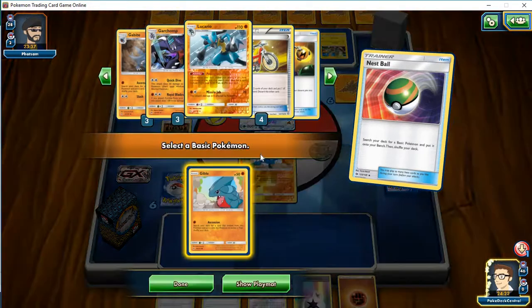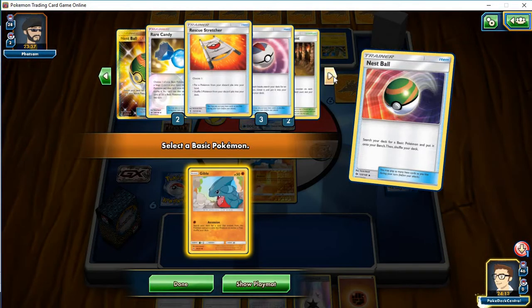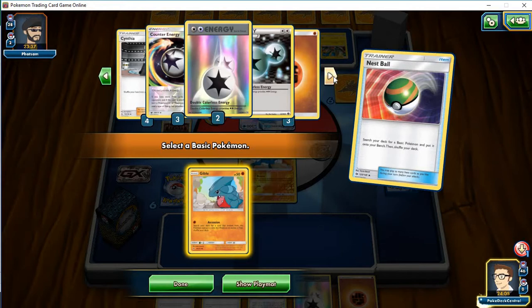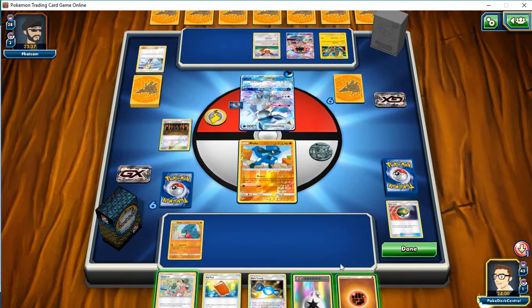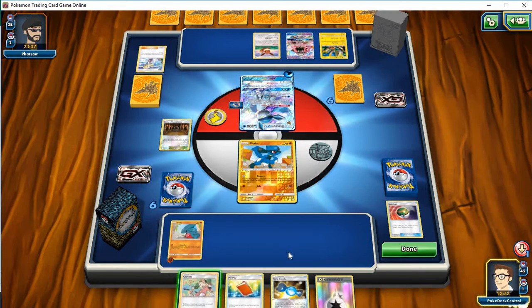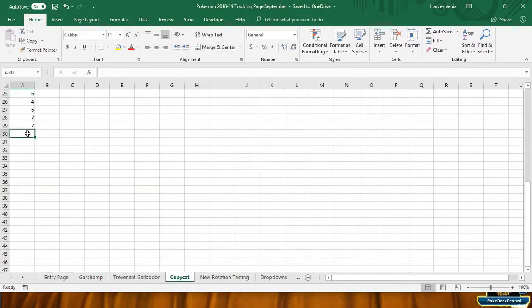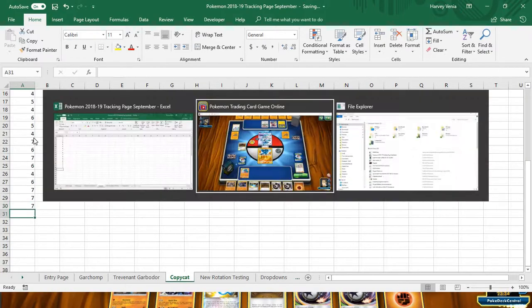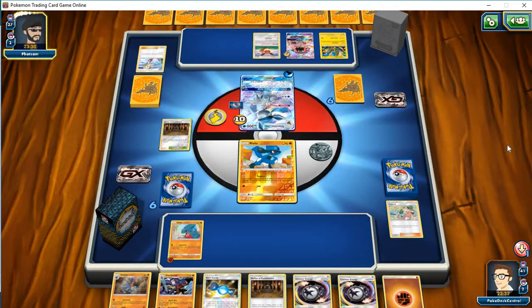Looks like I'm missing a Rare Candy. I have a DCE. I know he's going to chip me but I should be alright hopefully. Looks like I'm going to Copycat again for seven — the average continues to go up: 5.56. Looks like I'm stuck, but I'll be able to evolve into Garchomp if he KOs out my Riolu. I will be able to at least hit him, although not particularly hard.